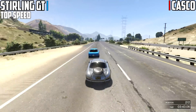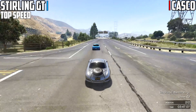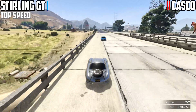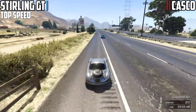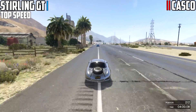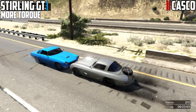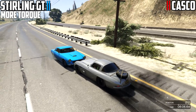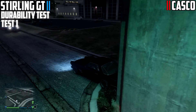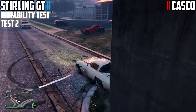In terms of acceleration, the Casco however just shoots out with its traction. The Stirling GT is quite loose like I said but it's controllable. Top speed also — the Casco pulls away. We did a comparison on the drag strip with the Z-Type against the Stirling GT when this car first came out on day one, but that was kind of stupid because we expected the Z-Type to have insane top speed and couldn't gather much information. From my drag strip tests, most of the Sports Classics had better top speed than the Casco, and I'll be making videos on that anyway.